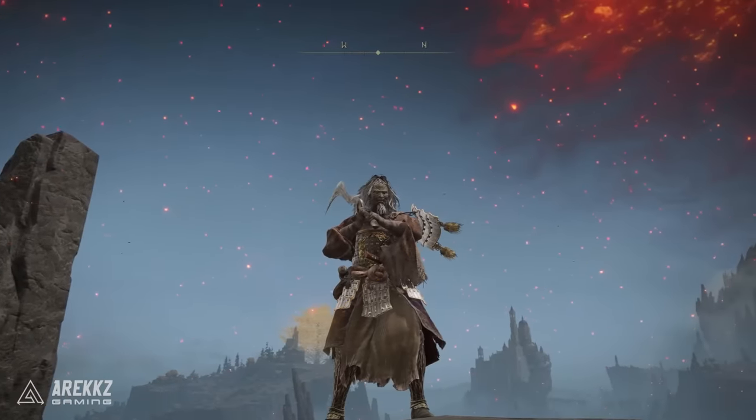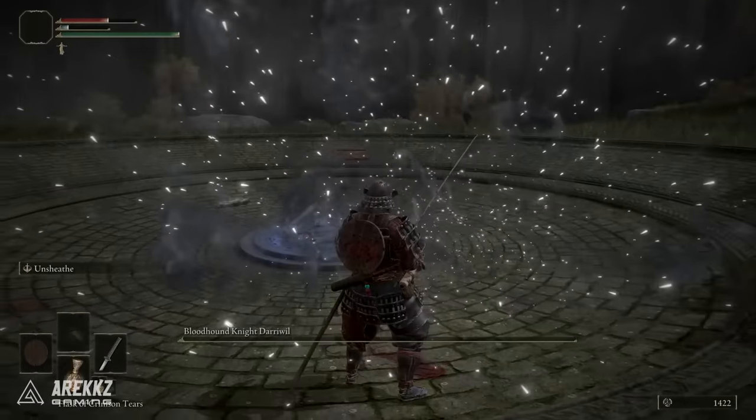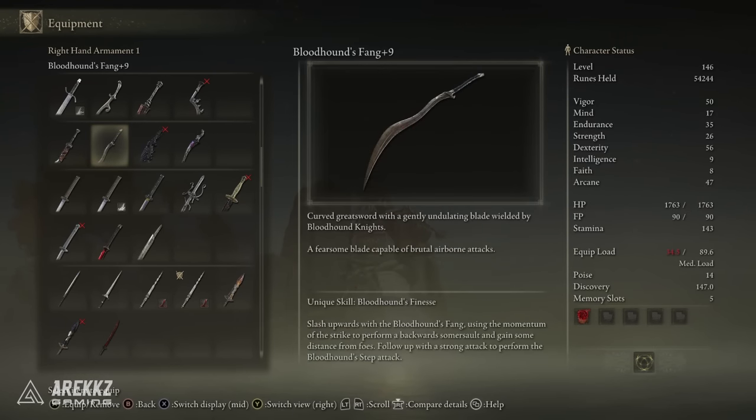So in at number 1 we have Bloodhound's Fang, one of my favourites because this is also a weapon you can get quite literally at the very beginning of the game. So if you do intend to spec into dex, this is something you can get very early and actually run with for — I mean you could even run with it for the whole game if you wanted to, but this will definitely see you pretty far.